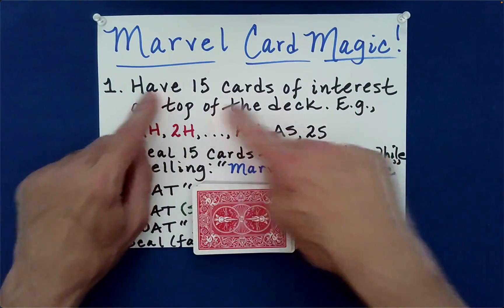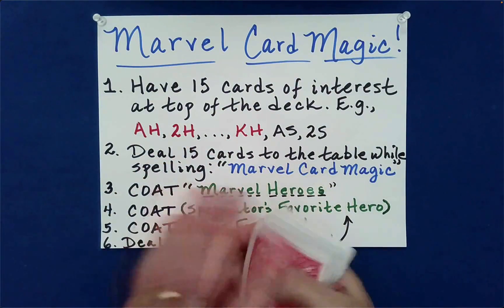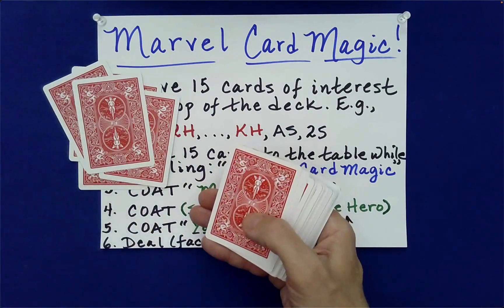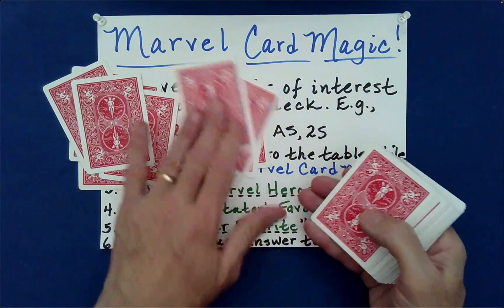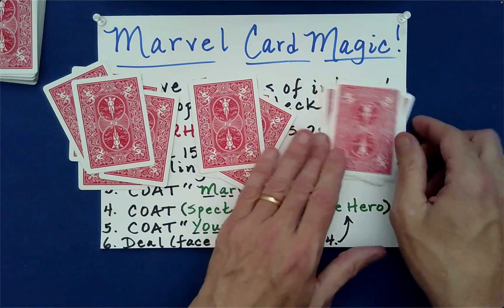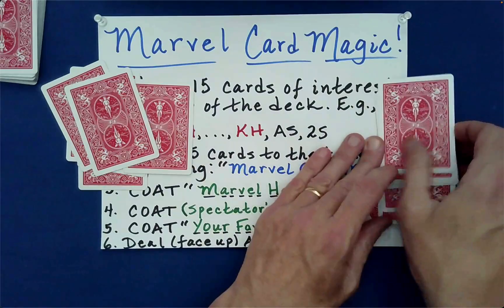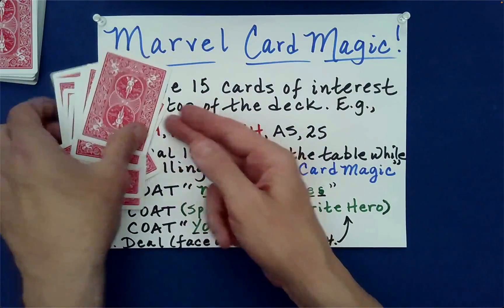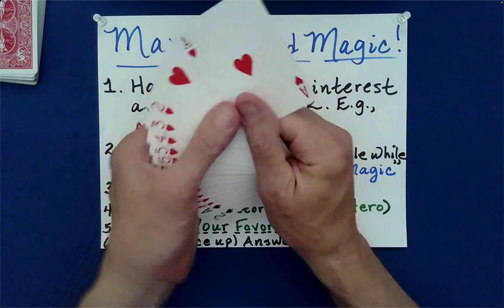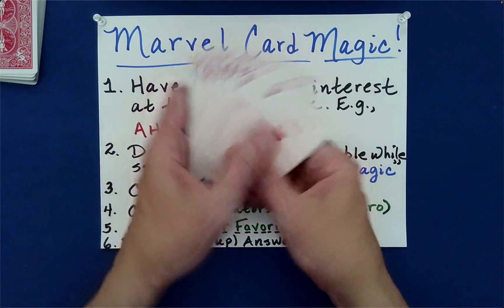We actually need 15 cards for this effect, and we get those by spelling out 'Marvel Card Magic': M-A-R-V-E-L, C-A-R-D, M-A-G-I-C. It is important that you stack from right to left to maintain their relative order. All we've done at this point is performed a packet reversal — we've just reversed the order of the cards.